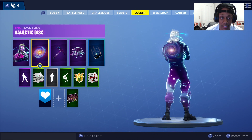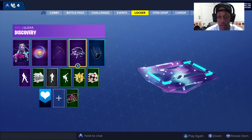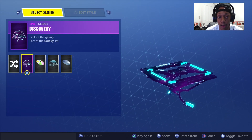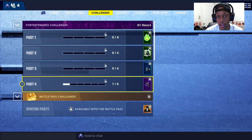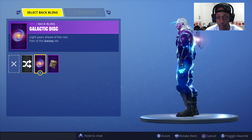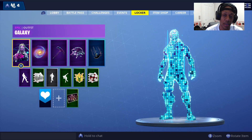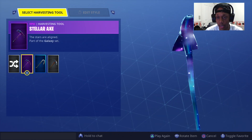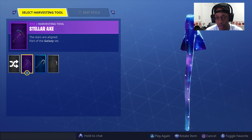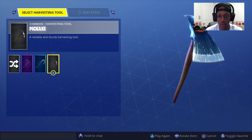You should have the Galactic Disc, the Stellar Pickaxe, and the Discovery Glider. This glider looks super dope — this is on my other account so I don't have all my other skins, but as you can see it looks amazing. The pickaxe is super clean too, I actually really like the pickaxe.